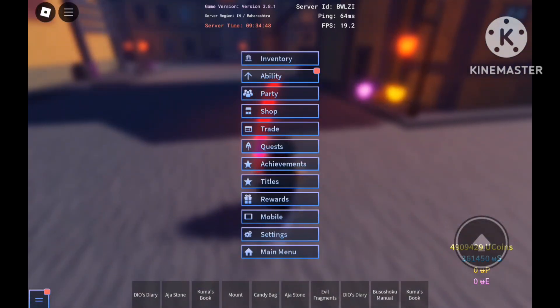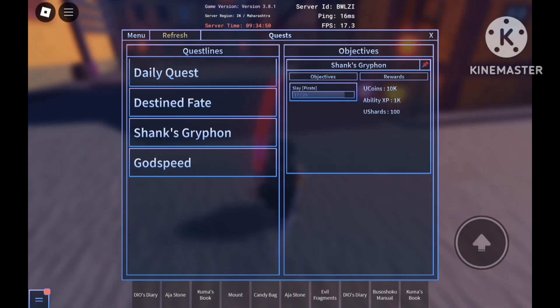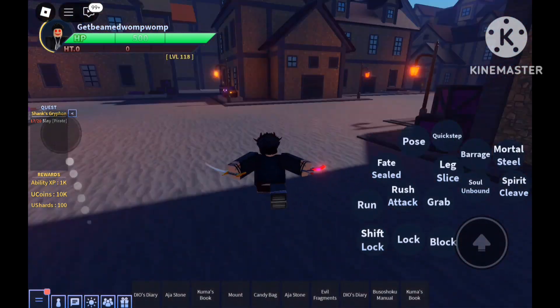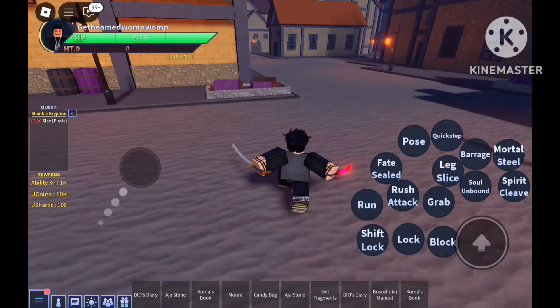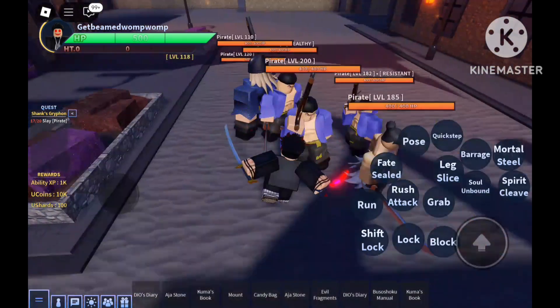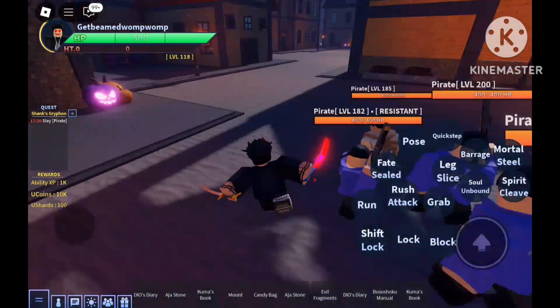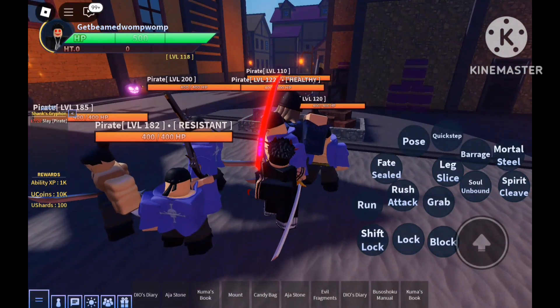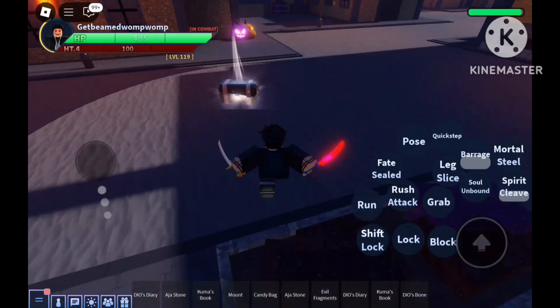So the first quest is — let me go to quest — Shanks Griffon: kill 20 pirates. I've already killed 17 pirates, so I'm going to kill the rest three. While I was just going around, a bunch of pirates spawned over here, so I'm going to just kill them. There's a lot of them but that shouldn't be a problem. I'm going to just kill them real quick. And there you go, I killed them.